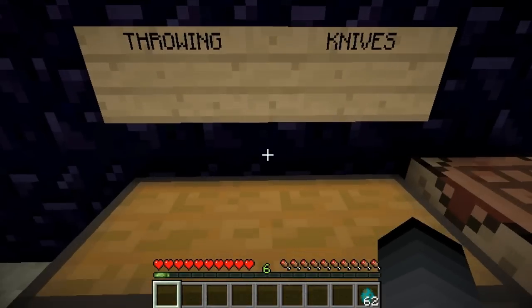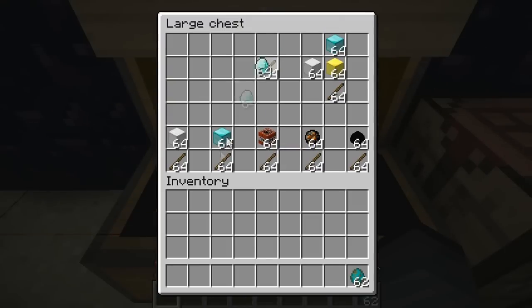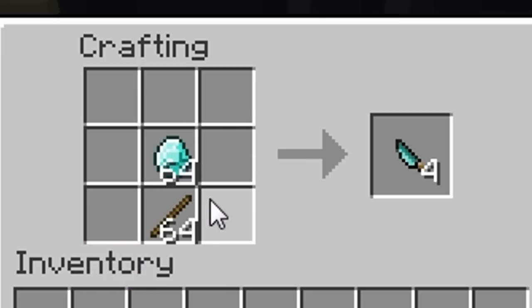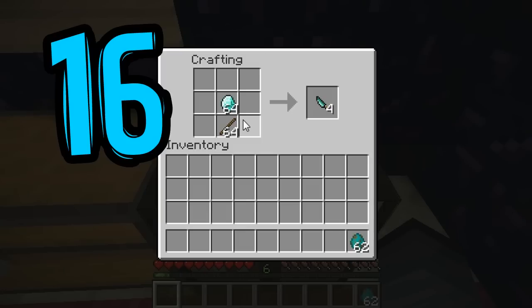The next knife I want to show you is the diamond knife. Now, this knife is beautiful, man. It's the same as the other ones to craft. The difference is it has 12 hearts of damage, which is double the iron knife. It gets reduced by half when it comes to stacking, and you can only stack it up to 16 times.